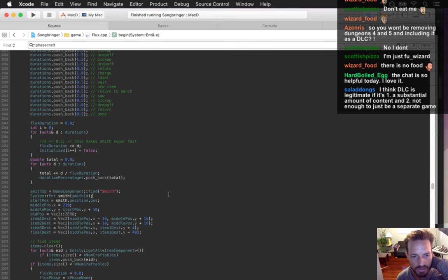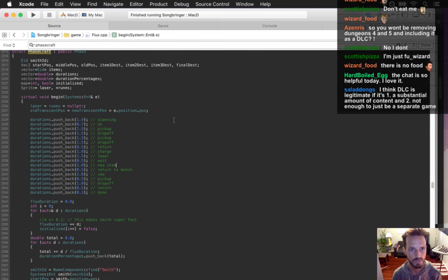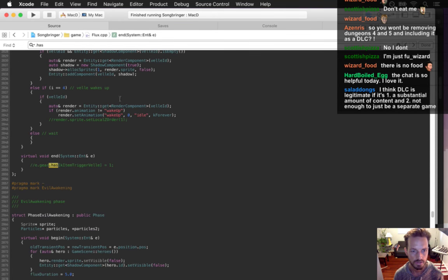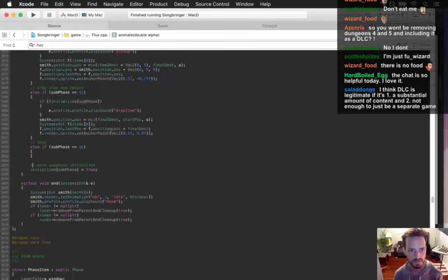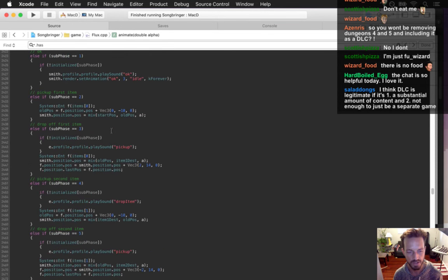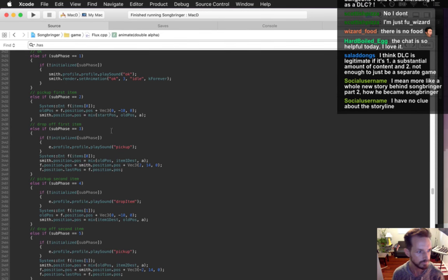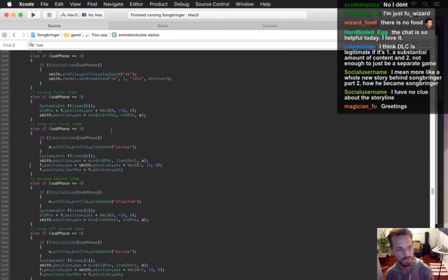Looking through the crafting system code to remember how it works so I can fix it. At some point it's got to change the has quantity - but none of that changed the quantity or gave the player an item. I added a debug loop to print all gear items during phase craft. We still have two fire and two top hats going into the craft - good to know.